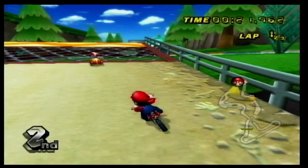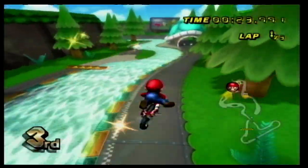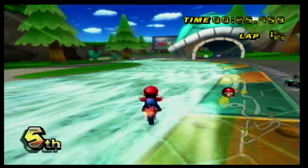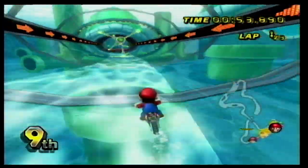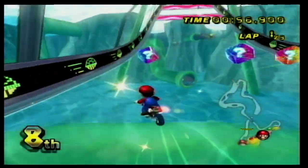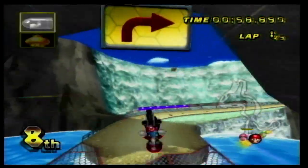Number 6 is Koopa Cape, because it is a beautiful track where you race down a river surrounded by trees, only to go down a clear pipe that goes underwater. From here, you can see the ocean around you, and there is flowing water in the pipe that makes you go faster, and while you're down there you have to dodge electric spinning things. This is a really good track.